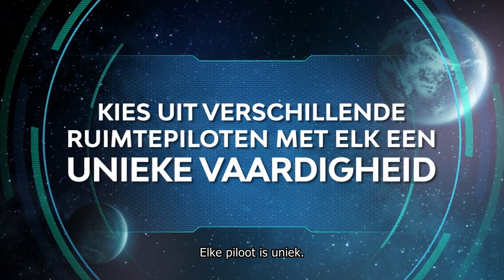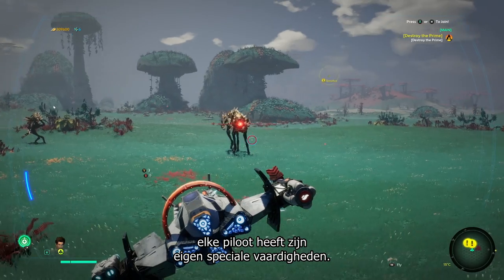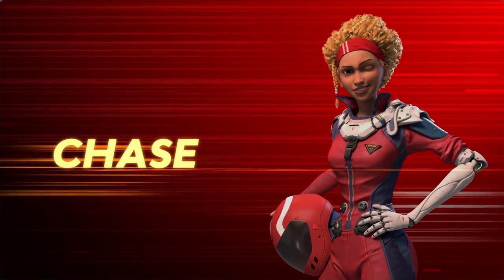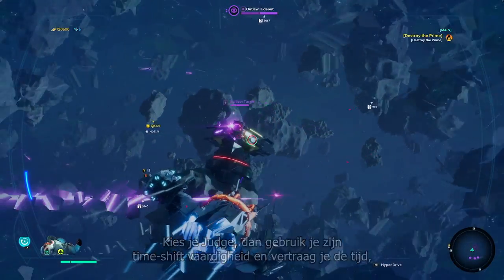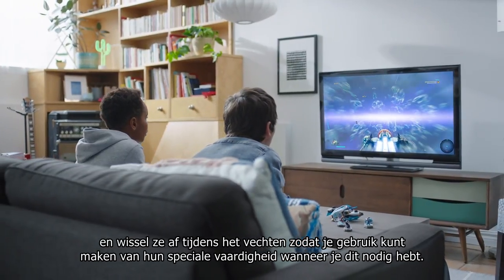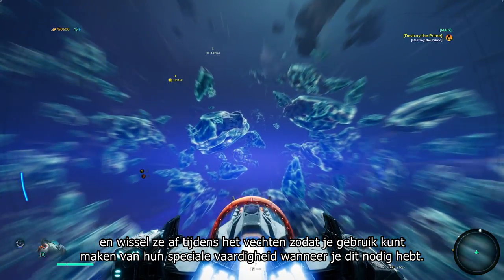Every pilot is unique. From the heroic Mason to the alien Shade, each one has their own special skills and ability. For example, slide in Chase to access her speed and maneuverability skills. Or pick up Judge and use his timeshift ability to slow time itself, allowing you to perfect your aiming and dodging dexterity. Choose the pilot that best fits the situation and swipe between them while dogfighting to benefit from each pilot's unique abilities exactly when you need them.